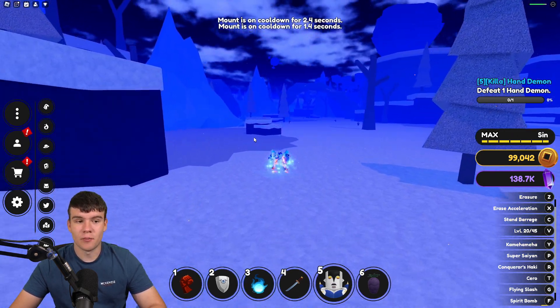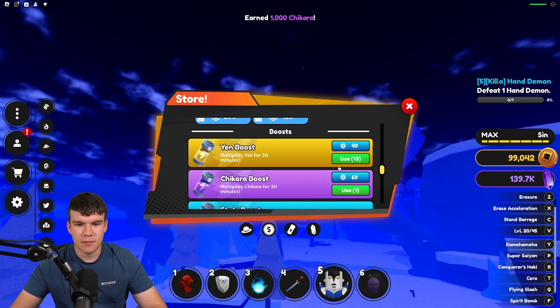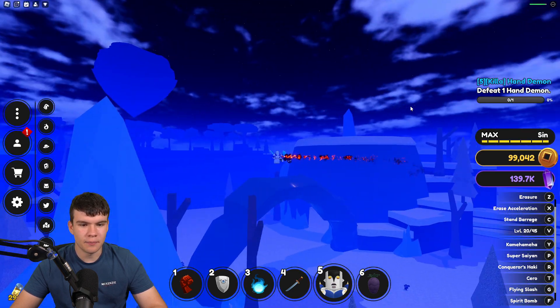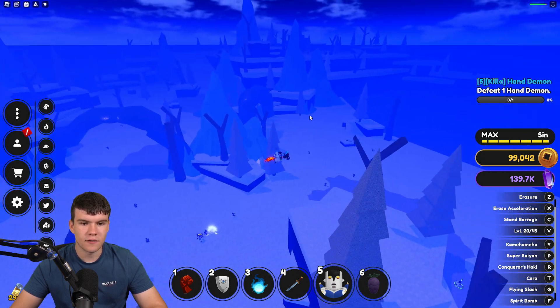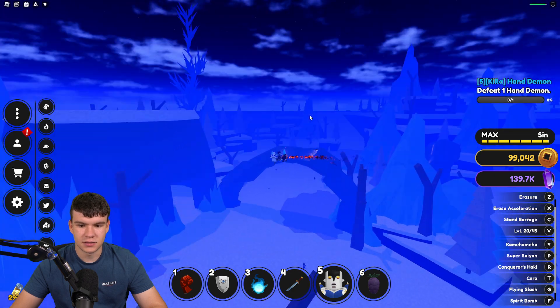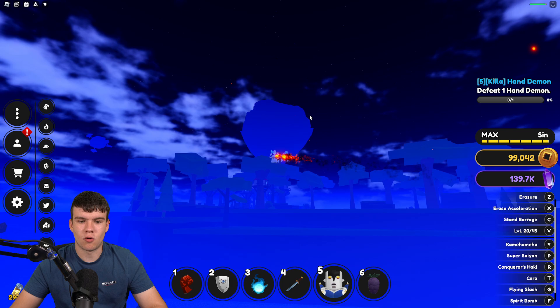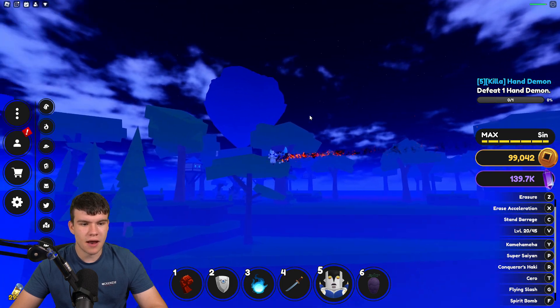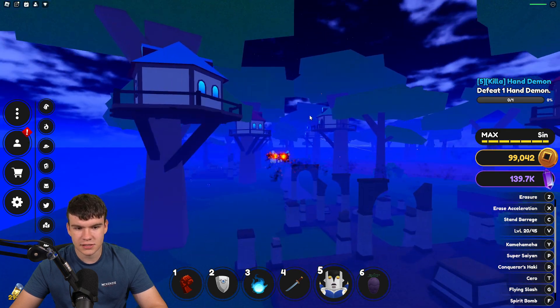I'm going to be showing you guys a bit of an overpowered method to get Yen fast. What you guys are going to want to do is use your Yen boost. Then just go across all the different zones and find all the different crates. I'm going to leave out the ice area because I've found a few of them already. But if you just go to every single area, there's a bunch of crates in each world which you guys can find.